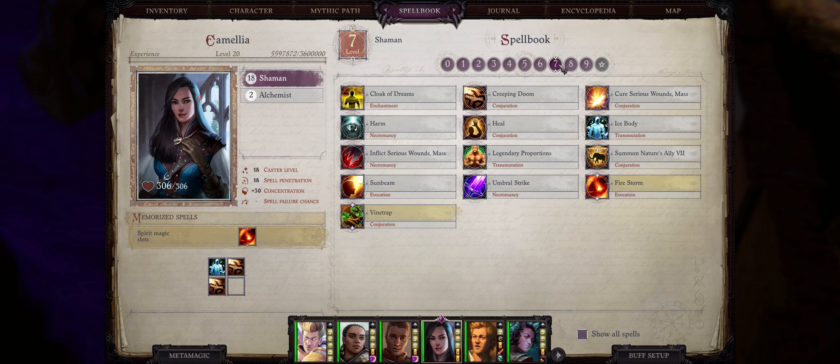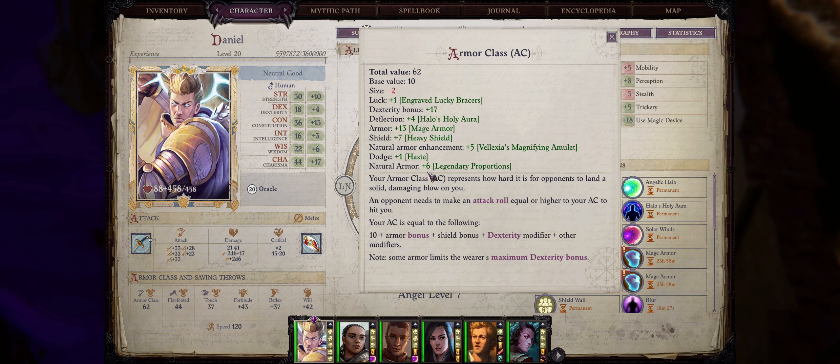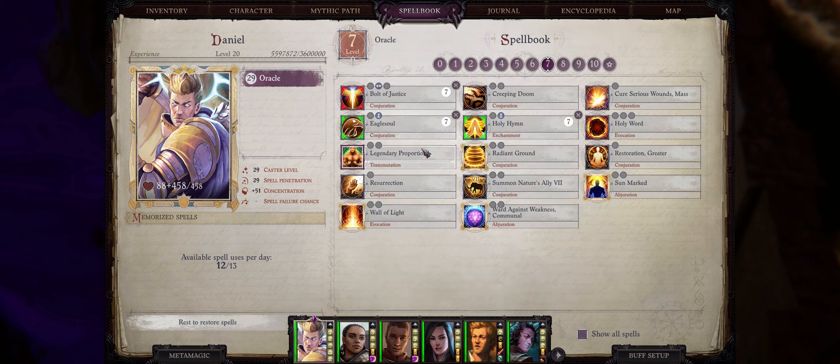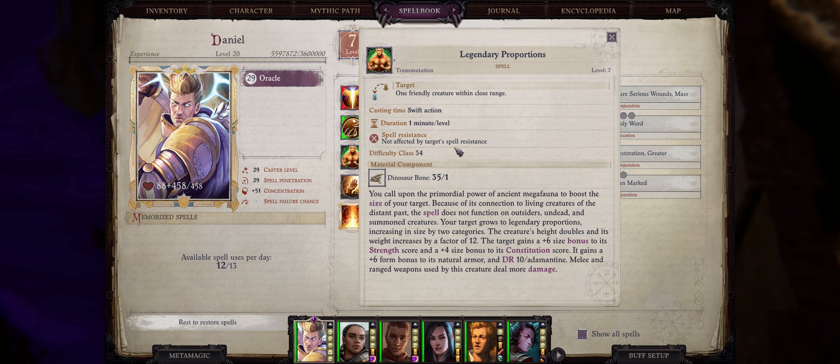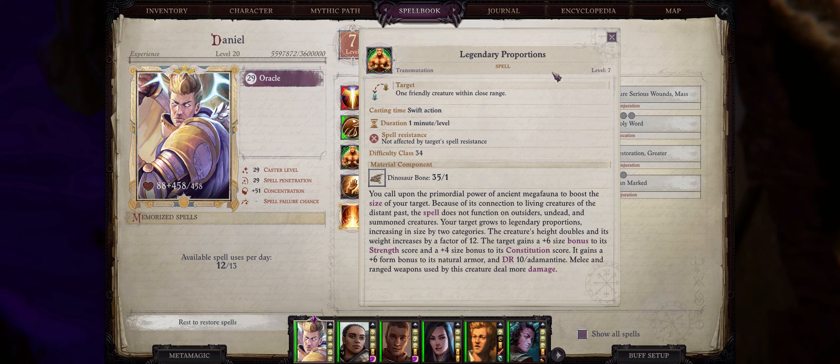When it comes to level 7 defensive buffs, the best one is Legendary Proportions. Just like Enlarge Person, this grants your character a very big size increase but most importantly a stacking plus six bonus to natural armor class. Since it also grants a size penalty of minus two, you will end up with something like plus four stacking to natural armor class. You also gain a permanent Stoneskin effect that doesn't have any cap on the damage value based on the spell duration of one minute per caster level. This spell has a material component cost of dinosaur bones, but you can buy them starting from one of the more recent patches, or use a character like Nenio to scribe you scrolls of Legendary Proportions on rest.